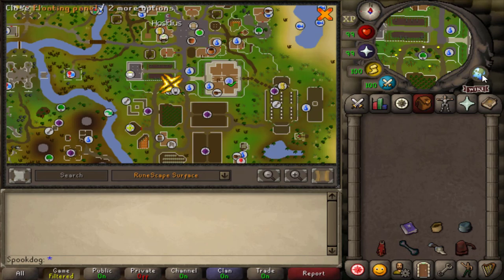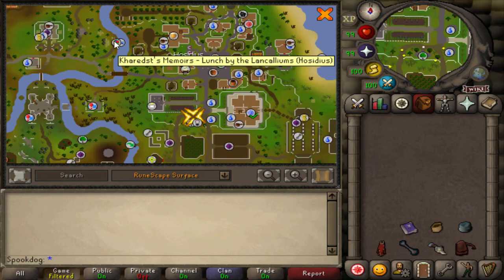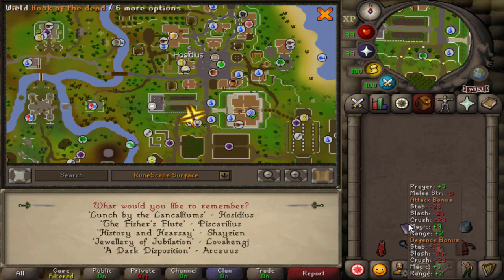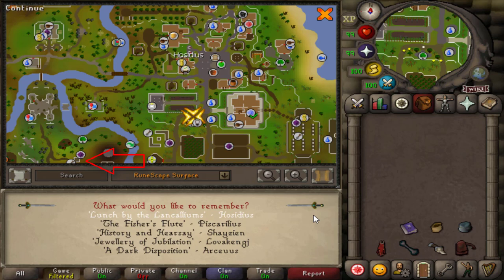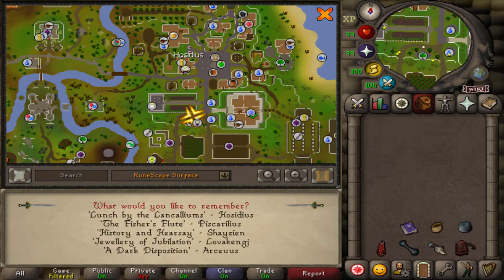There are two entrances to Forthos dungeon, and a few ways to get there. I think one of the fastest ways is using Kuret's Memoirs, or the Book of the Dead, to teleport to just north of Forthos if you're using the eastern entrance. For the western entrance, the spirit tree patch is a bit closer. Otherwise, you could use a Watson teleport or a Xerix talisman to Xerix Glade, or a skills necklace to the woodcutting guild and run north, or use the Lovacaine minecart system and run north, but teleporting to a minecart probably doesn't save any time.